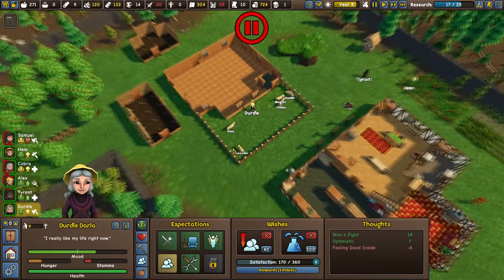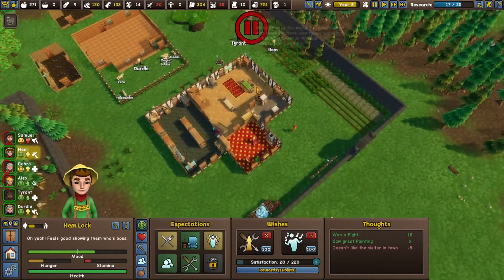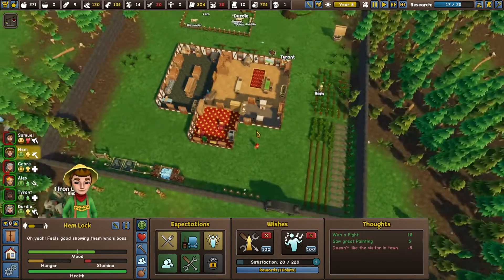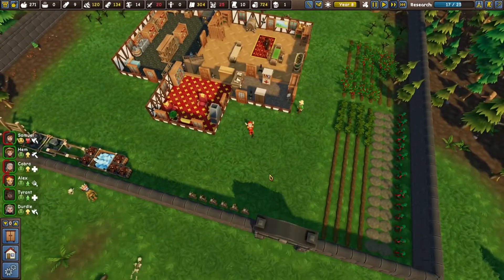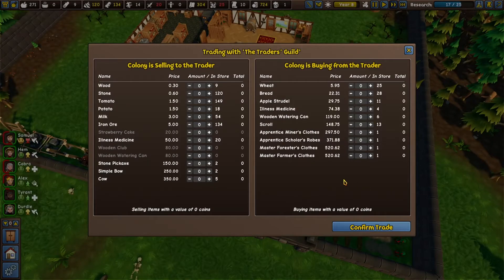That trader is still hanging out - can I talk to that dude? If I select Dirtle - did that dude bugger off? No he's right there. Oh yeah, we can go trade with that fella. Hemlock - our new guy is a diplomat but he's also unconscious. I can trade with that dude.